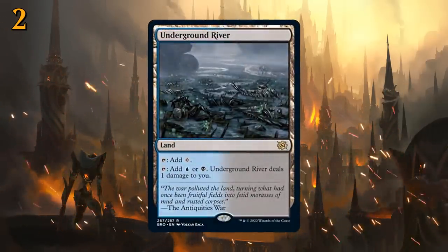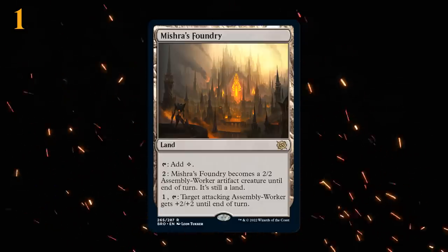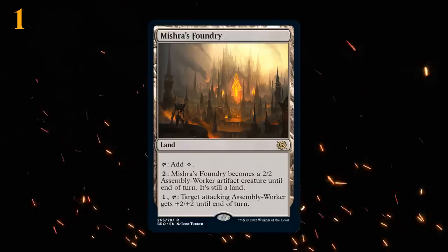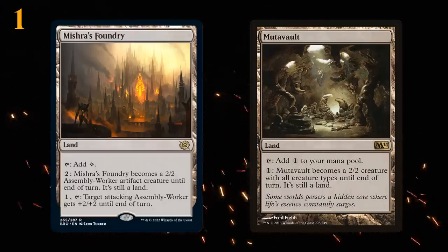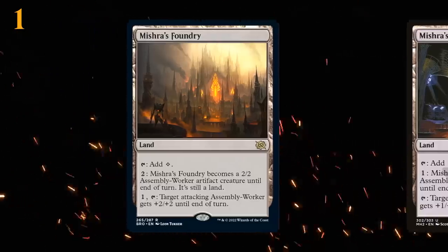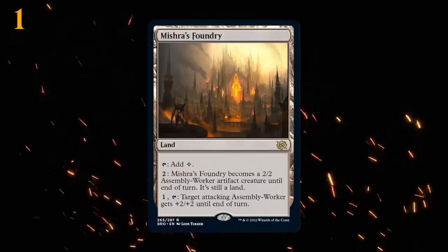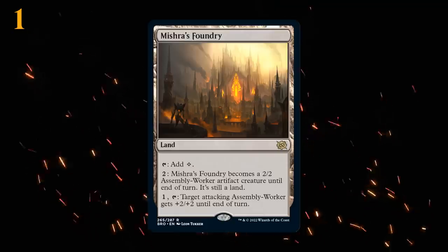At number 1, the card I expect to see the most play in Standard is Mishra's Foundry — a creature land. Creature lands recently rotated out of Standard, so all the mono-color decks especially will be very happy to add four Mishra's Foundries. It turns into a 2/2 Assembly Worker artifact creature until end of turn for just two mana, very similar to Mutavault. It also has an extra ability: for one mana, tap it and target attacking Assembly Worker gets +2/+2 until end of turn — working with additional copies of itself. If the opponent has a bunch of 3/3 creatures, you can pump one Foundry up to a 4/4. Even two-color decks might stretch their mana bases to include Mishra's Foundry because creature lands are so impactful in Standard.